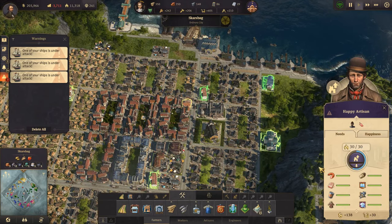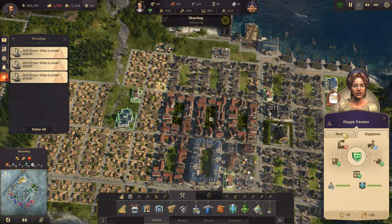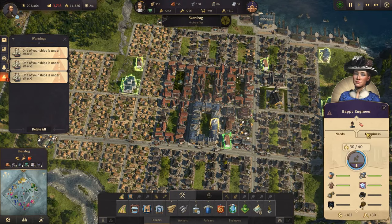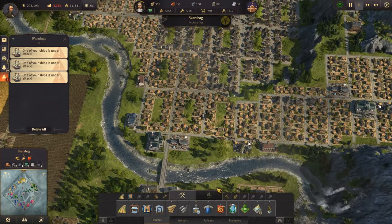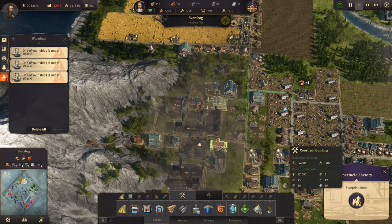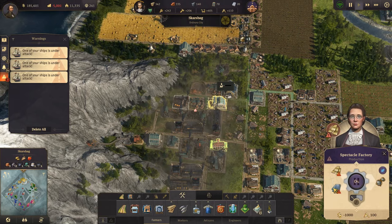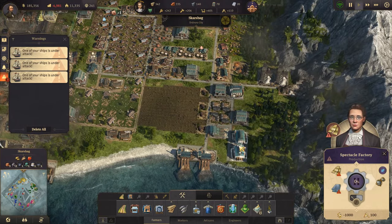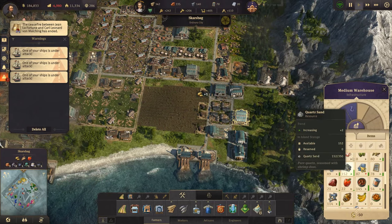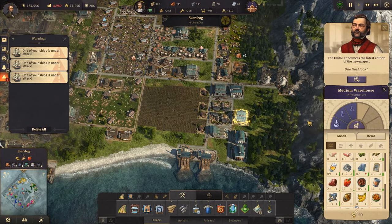You have everything, you have everything - but you don't, you need glasses. We can build this now - build a spectacle factory, and that will get glasses going. We do have some glass right now, but it is decreasing, so we might need to make some more glassmakers.